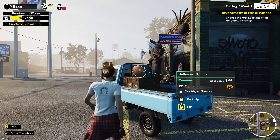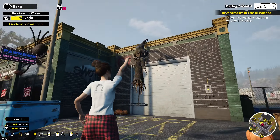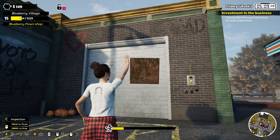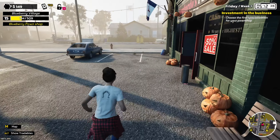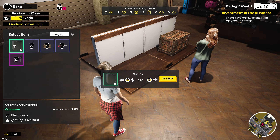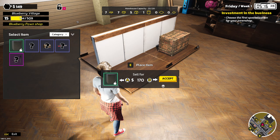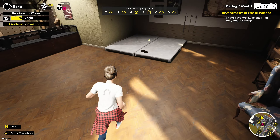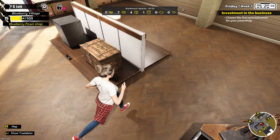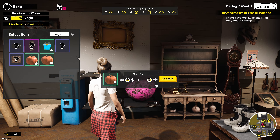We want to sell things like these — we're going to put this up for 160. Pumpkin — 49, 80. Now we can go get the bed, we've got enough room in the storage.